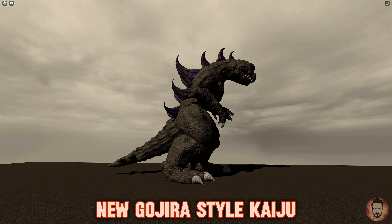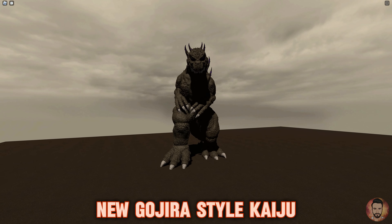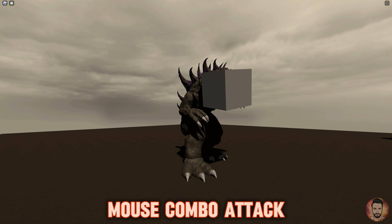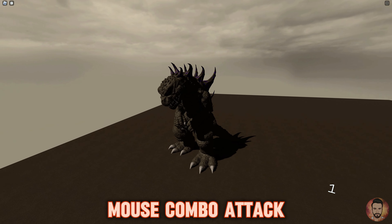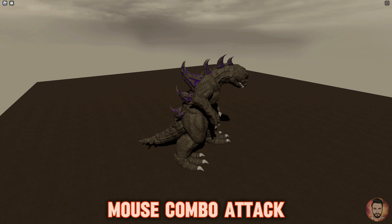At first glance, we can tell that this new model is inspired by Gojira. However, it's turned out to be a really nice and unique design. Right now on the test server, this Kaiju only has a mouse combo attack, but I'm sure we'll see a lot more features and different unique Kaiju in the near future. The animations and abilities overall look pretty impressive.